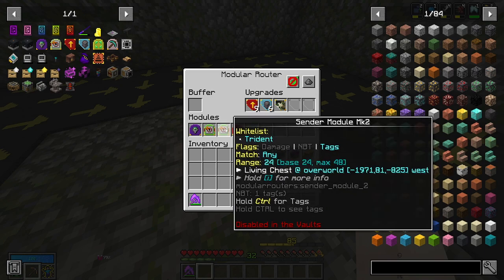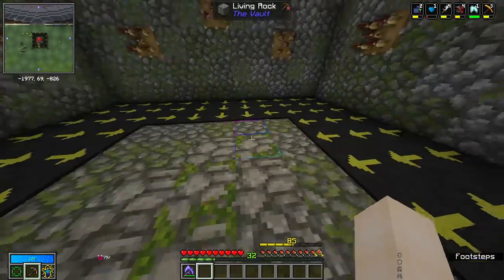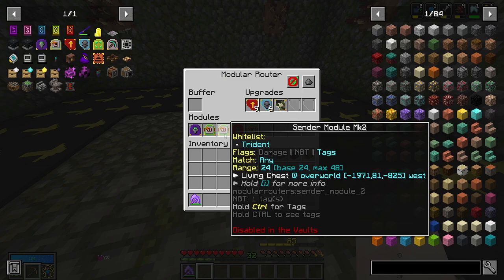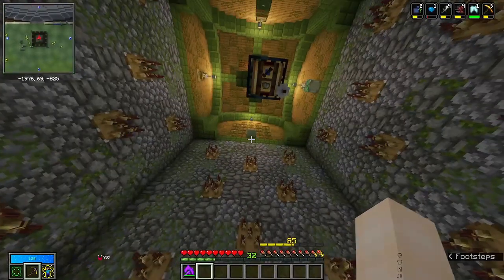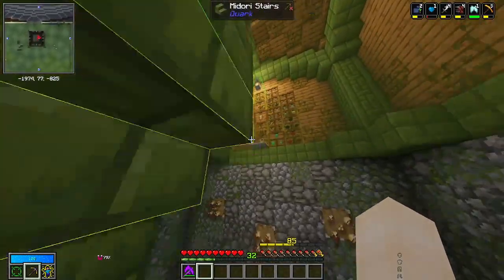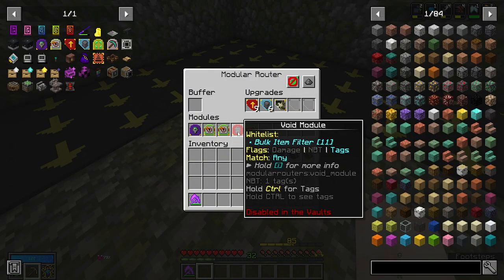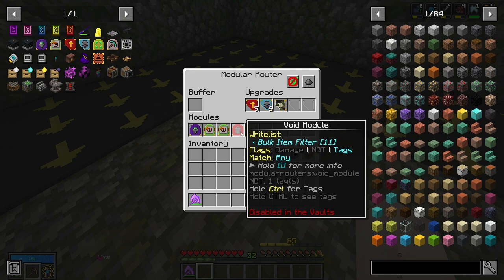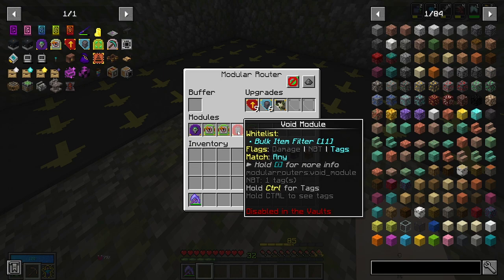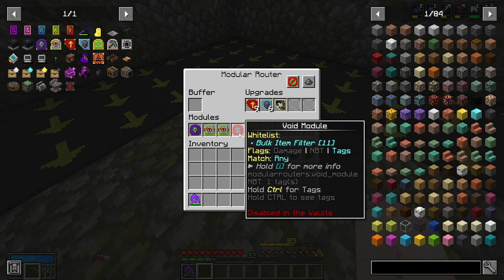Our second sender module is for tridents — a personal preference to send tridents up to a separate chest, because sometimes you need tridents as a vault altar ingredient. Our third sender module has no whitelist or blacklist and sends every single item up to our drawer controller, putting all items into the drawers for us. Our last module in this one is the void module, which voids all items we don't need to collect — things like swords, armor, bows, banners, potions. You don't have to void that stuff but it prevents chests from filling up.